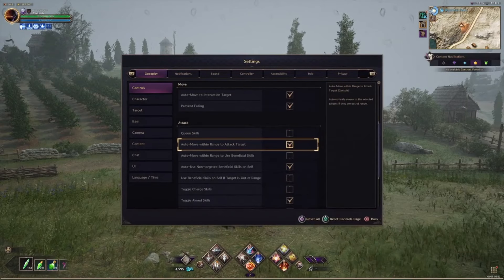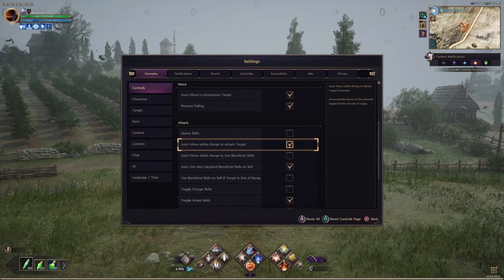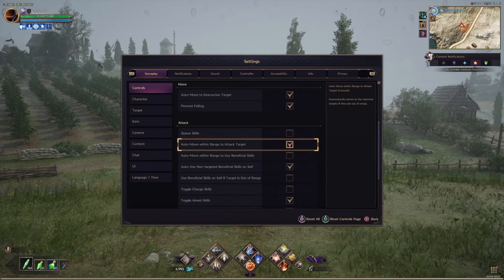Queuing skills: if your skill can't be used because it's on cooldown or you have insufficient mana, it'll be queued up to be used when possible. Skills are queued in order — first skill queued goes first, second skill second. Auto moves the attack within range works the same as the NPC interaction.